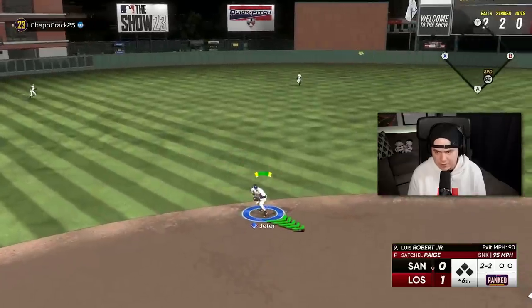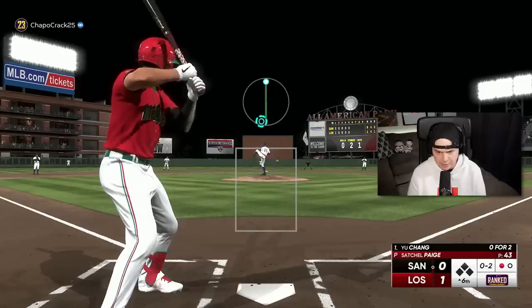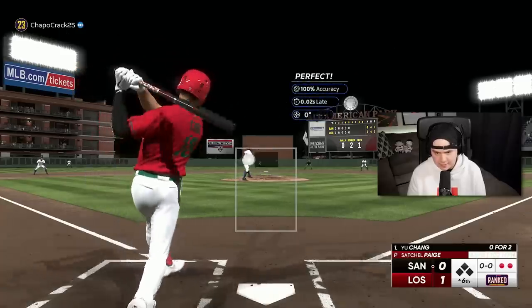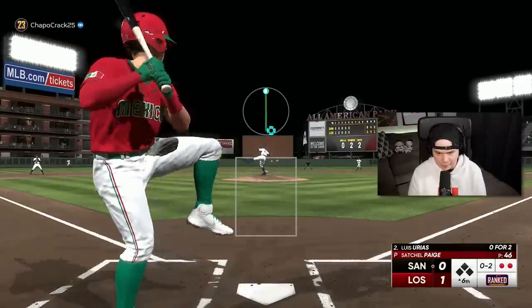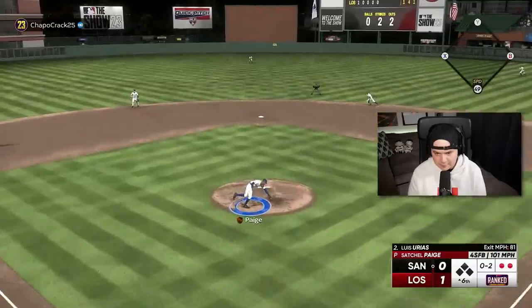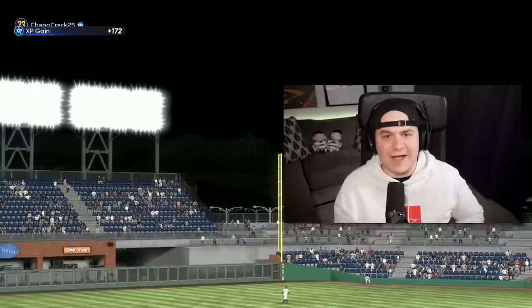That's a great pitch. That sinker running in on righties is tough. 0-2 — I'm giving him the heat, high and in. Can't handle 102. I'm doing it again — fastball this time low and away. Great pitch, great play. Satchel Paige is handling business right now.